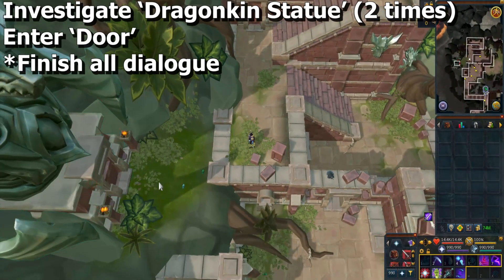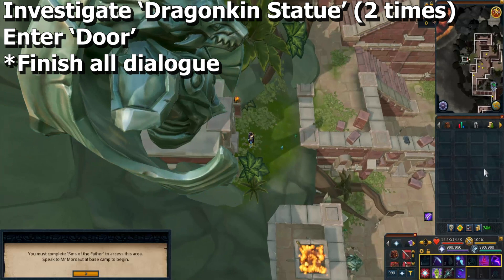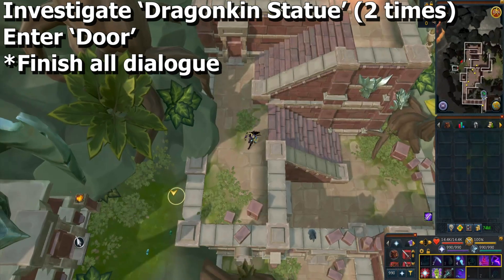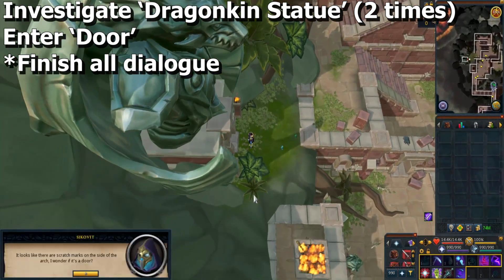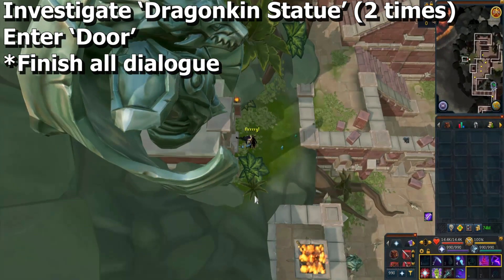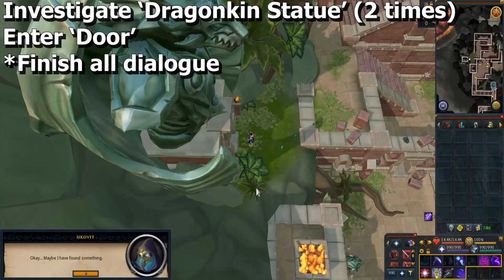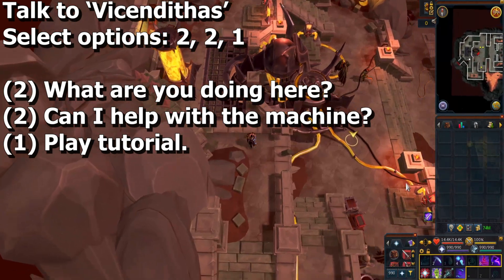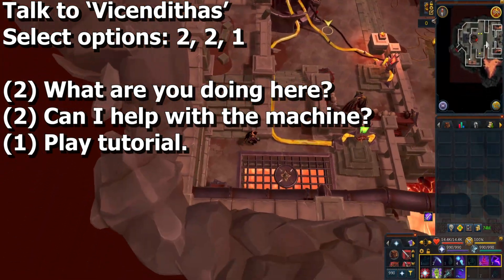Investigate the dragonkin statue and make sure you finish all dialogue, or they might not let you do the next step. Investigate the dragonkin statue a second time if necessary and finish the dialogue. Go to the door — Vincentius should be inside. Speak to Vincentius and select options 2, 2, 1.